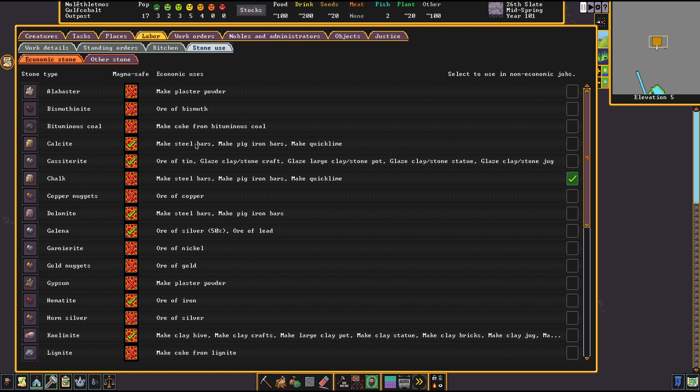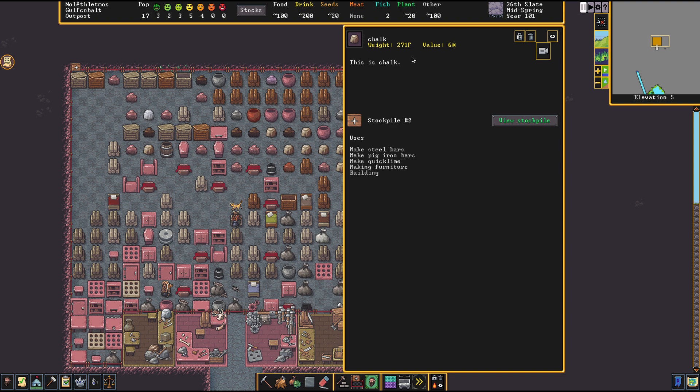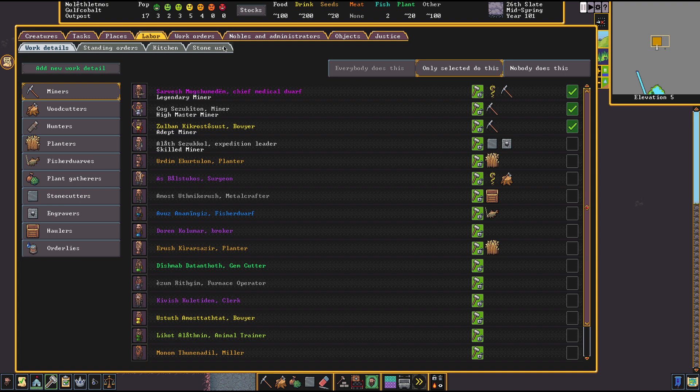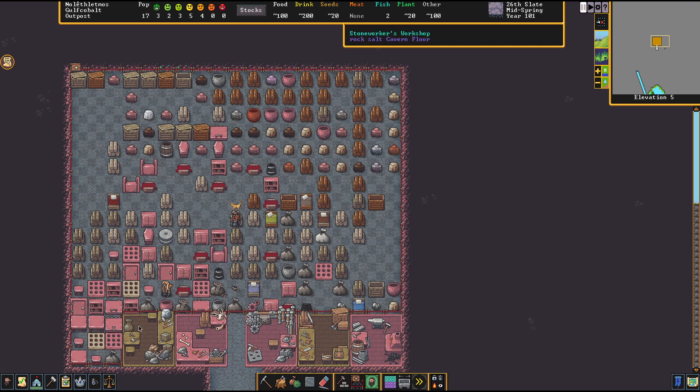Then we have flux stones. These make steel, but also they are more valuable than your regular stone. While a piece of alabaster and a piece of gypsum has the same value as a piece of rock salt, a flux stone like chalk is double as valuable as a piece of rock salt. This value will be inherited by every item that you make out of it, so flux stones are pretty cool if you want to make more valuable crafts or furniture still made out of stone.